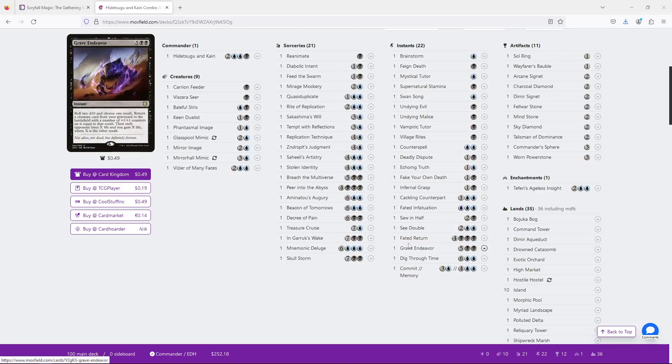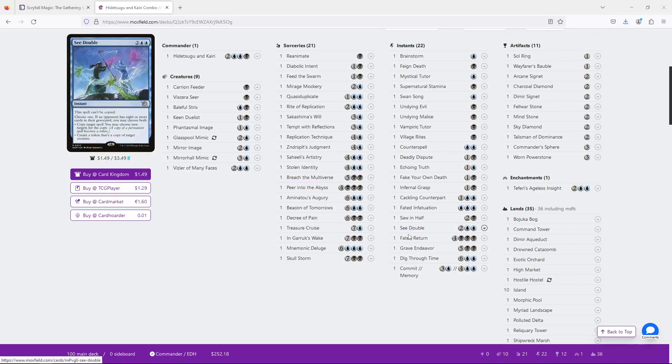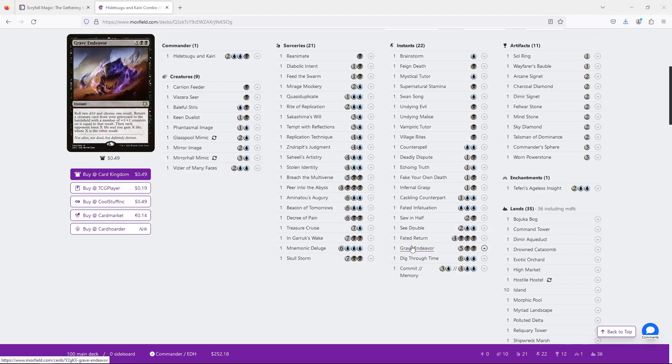This deck is lower on the reanimation strategy, which I am a fan of, and Sawn Half is a particularly strong card, so I don't have a problem with that. But Faded Return and Grave Endeavor especially feel kind of meh. I think it's cool to play Hidetsugu with a bunch of plus-one-plus-one counters and drain each opponent for like eight, but that's just okay, really. It's not like you're going to be attacking with Hidetsugu — it doesn't have haste. If you're doing this as a combat trick on your last opponent's turn, Hidetsugu needs to be in the graveyard. This feels like a lot of work for very little benefit.